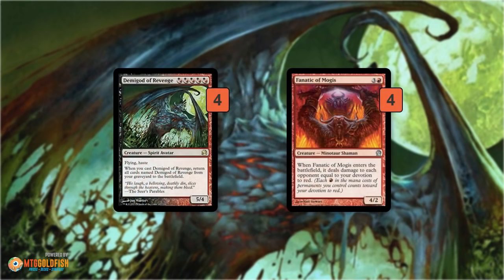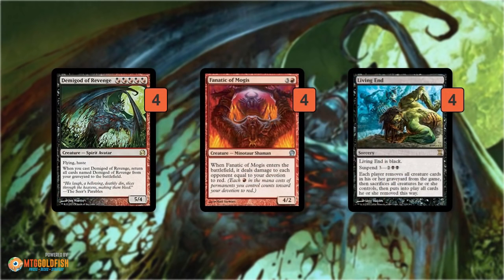The combo borrows from mono-red devotion. Fanatic of Mogis, when it enters the battlefield, deals damage equal to your devotion to red. With one Demigod plus the Fanatic, that's six damage; two Demigods means eleven damage. If you have two Demigods and two Fanatics entering the battlefield at the same time, you just kill your opponent on the spot with direct damage. The idea is to stock our graveyard with Demigods and Fanatics, then play Living End to get them all back at once and deal a huge chunk of devotion damage to our opponent's face.